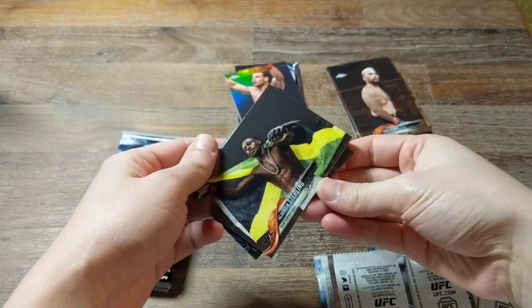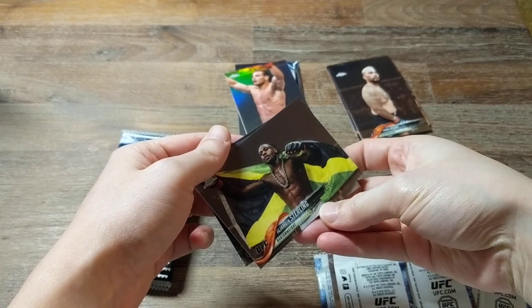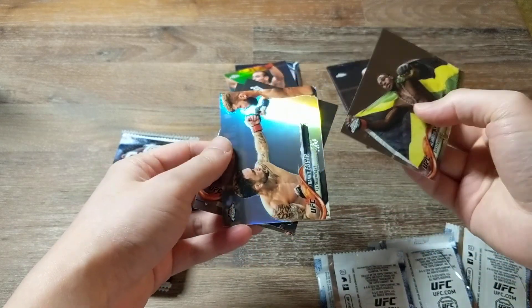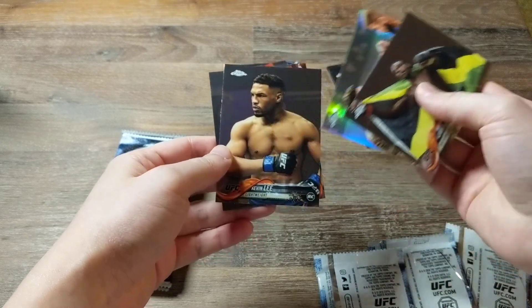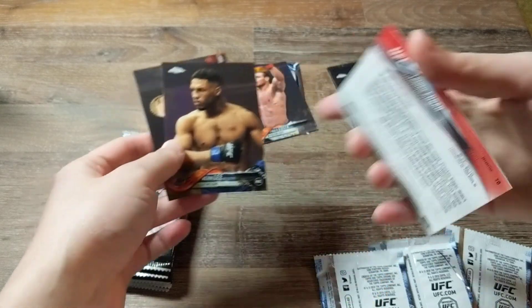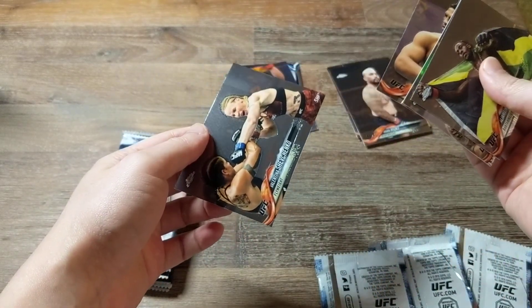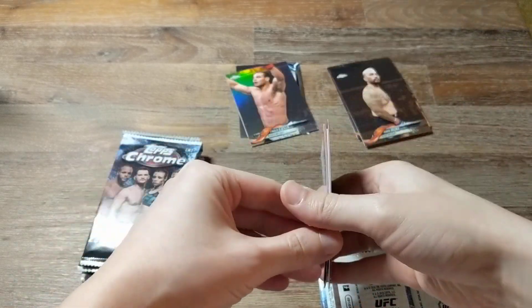We have... What's his name? Alia Main Sterling. Frankie Edgar — this is a refractor. And Kevin Lee. Valentina Shevchenko.